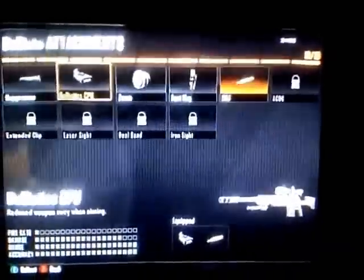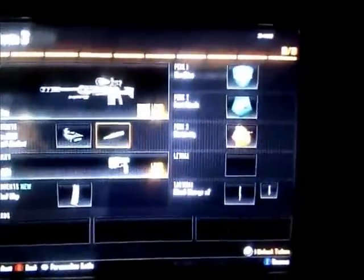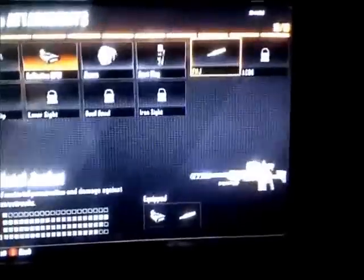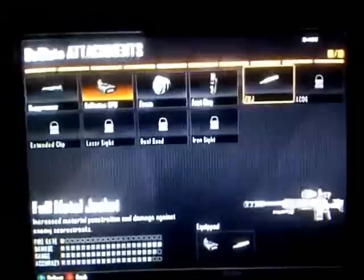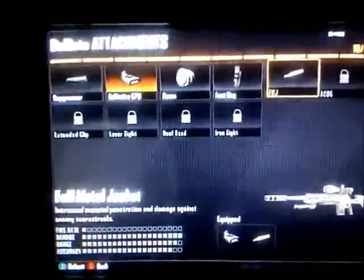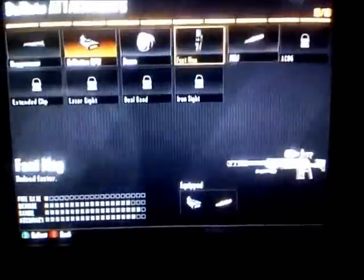For my second attachment I use the FMJ, and what that does is it increases my damage, so it's almost impossible for me to get a hit marker. It really does annoy me when I'm doing well on a killstreak and my enemy is two inches away and I get a hit marker and die. So there's no way I'm getting hit markers now with the FMJ and the CPU.